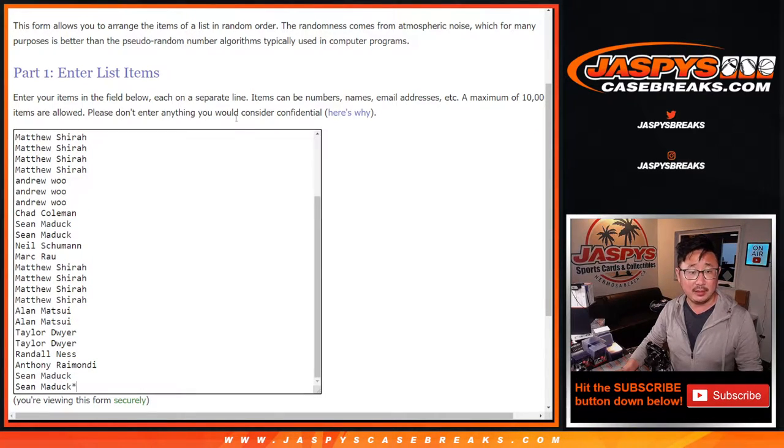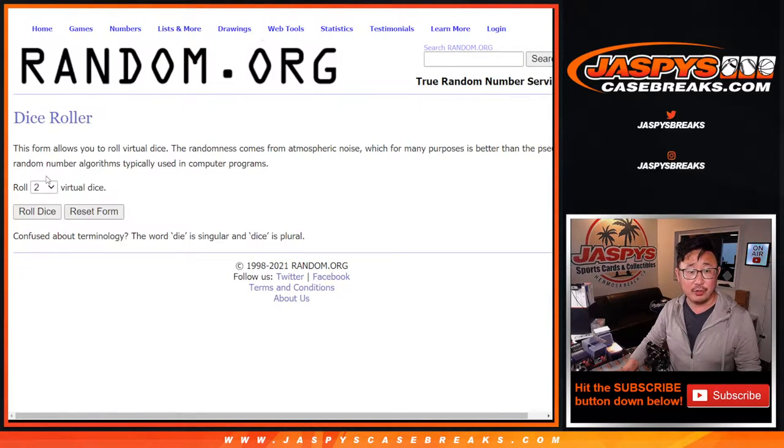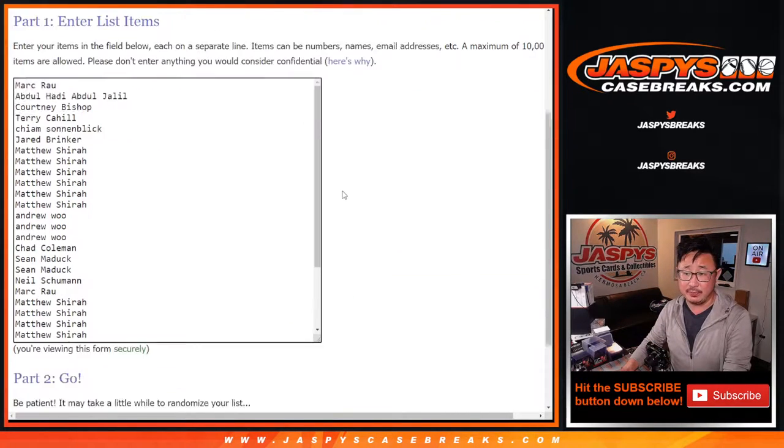Got the right list — yes, got the right list. Thank you. All 32 are in, so we're going to do the break first. Different dice roll for the giveaway towards the end of the video. One and a five, six times for names and teams.